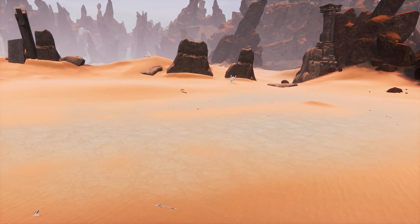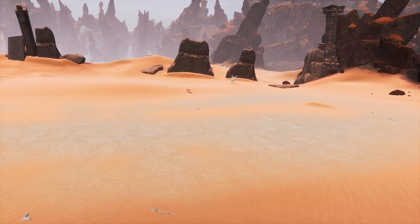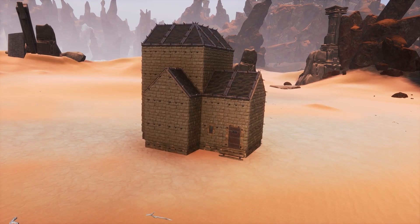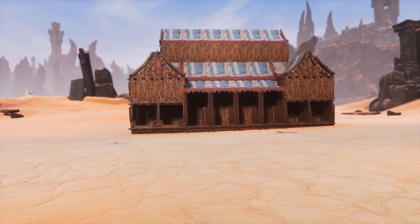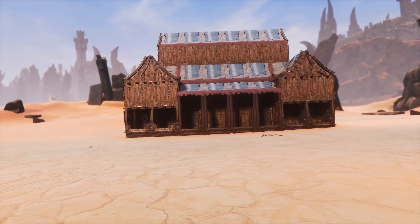One of the worst things you can do when building in Conan is building things from only one material set. With very few exceptions, this is usually going to be a bad aesthetic decision, even with a good design.